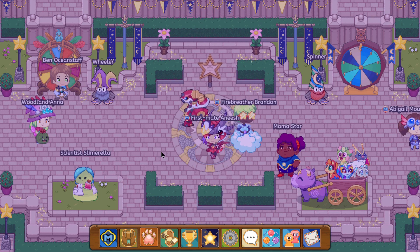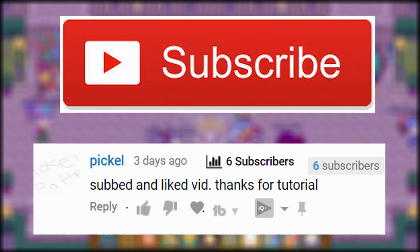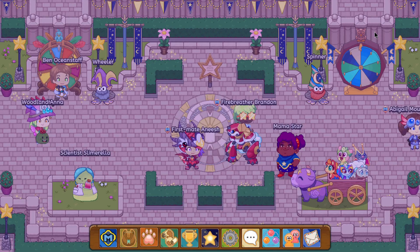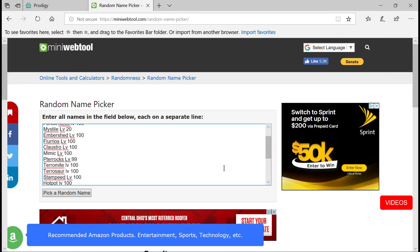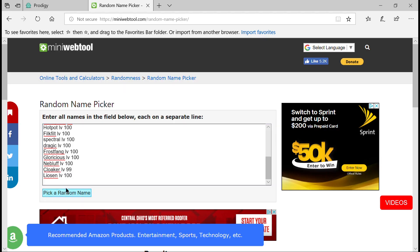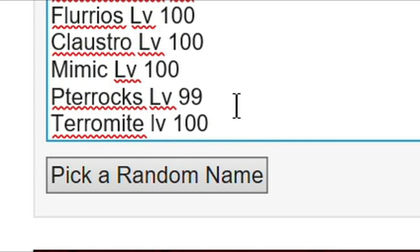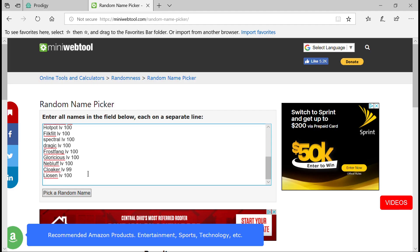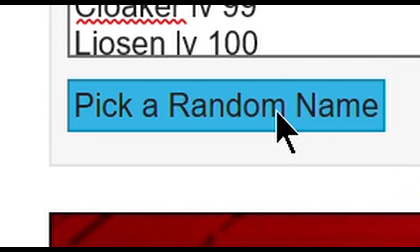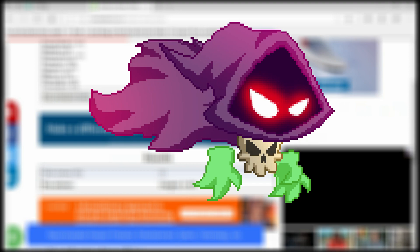If you guys are new to the channel make sure to hit that subscribe button, like this big Hex did, for more videos just like this. Now guys, to pick the random pets I went onto this random website and I just typed in the name of all my pets and I can simply press 'pick a random name' and it's going to generate a random pet. Of course this is not all the pets I have — I'm too lazy to do that. Pick a random name — let's see — it is Cloaker, level 99!